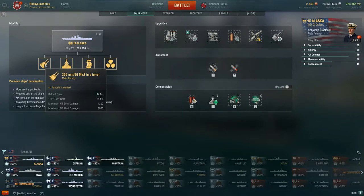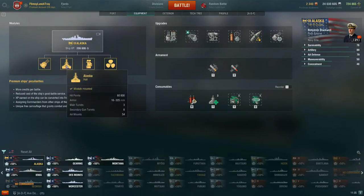We'll be able to get that turn time down. HE shell damage is 4,300 and maximum AP shell damage is 8,900. You saw what we did to that Neptune. Hit points are 60,800. Armor ranges from 16 to 325 millimeters. You have three main turrets, six secondary turrets, and 54 AA mounts.